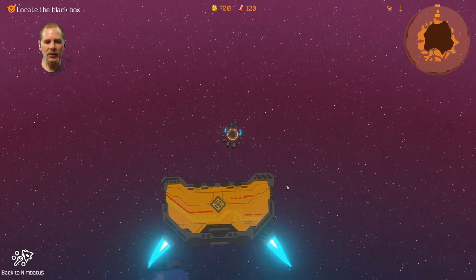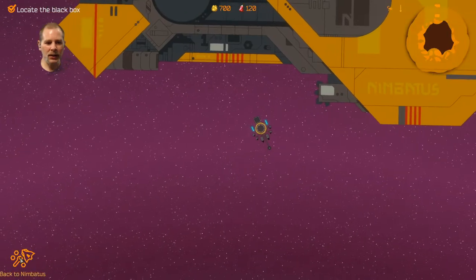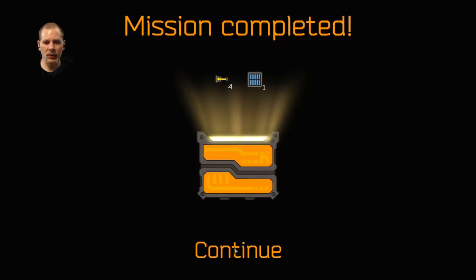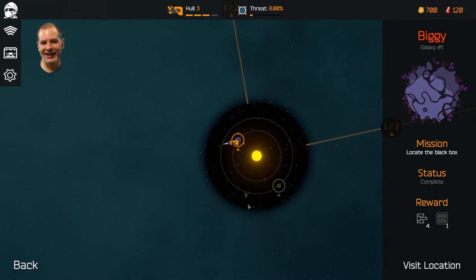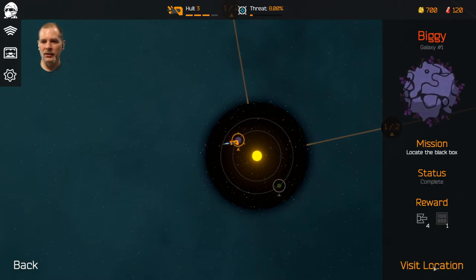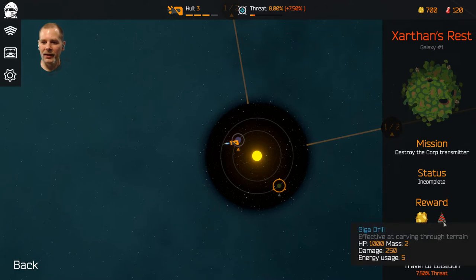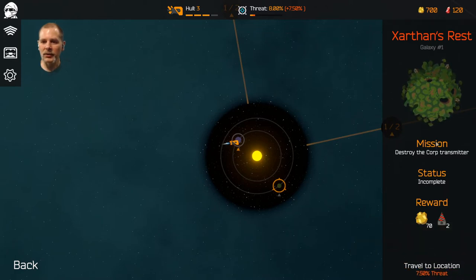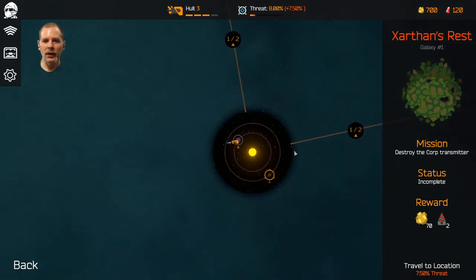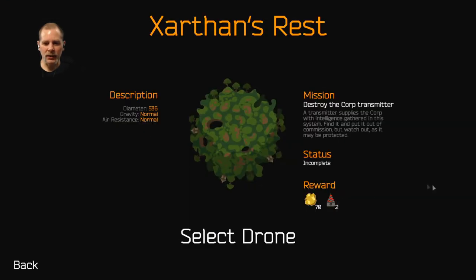Why didn't it do it the first time? I don't understand. Back to Nimbadus? I don't need to actually physically go back to the thing. I completed one mission! Reward: 70 tritium. Travel to location. And then there's these too.